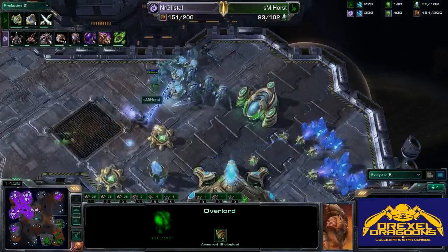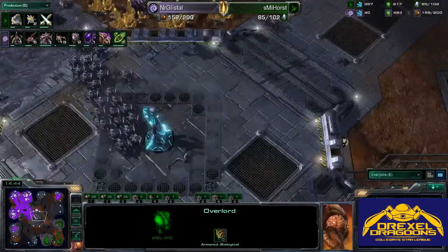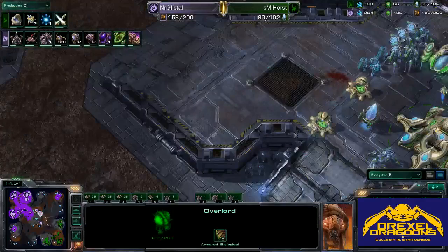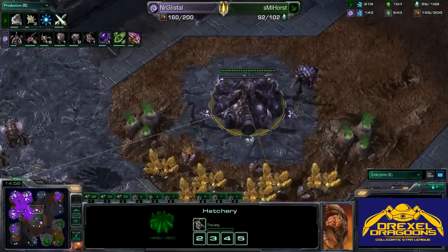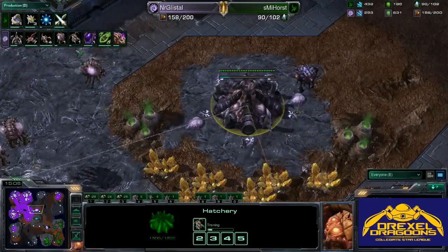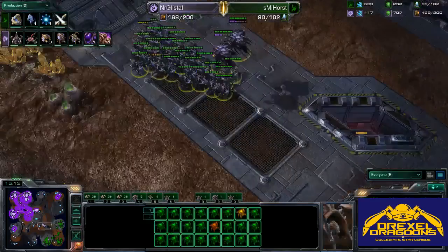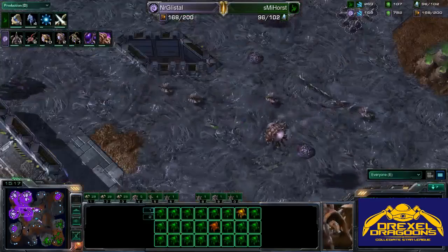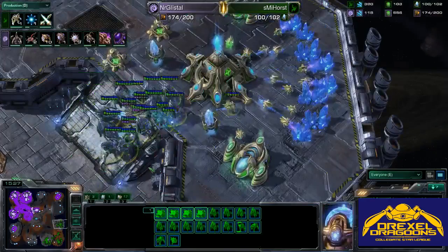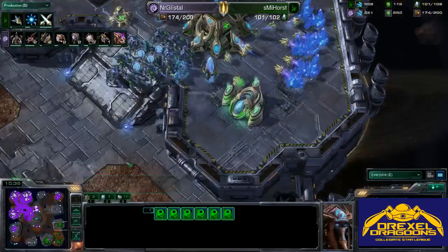We see some Stalkers and more DTs. At this point, morphing them into Archons would probably be the better choice, as he does have a huge Roach composition. The Robotics Bay is finally going down for Protoss, so he can get some detection against Burrowed Roaches and possibly some Immortals. Zerg is going to take this gold base completely uncontested. Blink is starting for Protoss with Ground Weapons Level 2 just about to finish. More Zerglings in production — still absolutely no Air Units on the field. This Roach army has complete map control as he transfers workers to the new gold base.